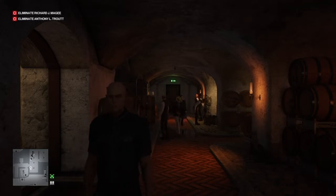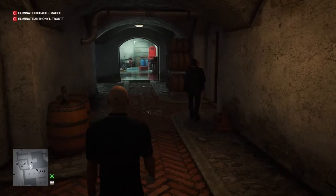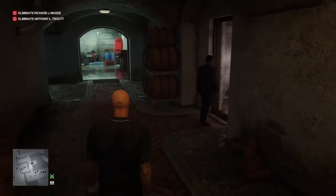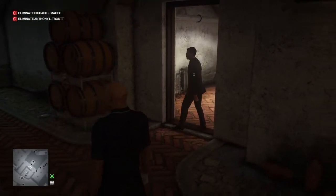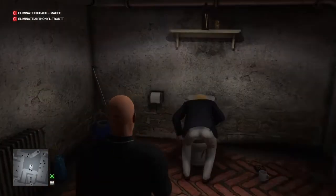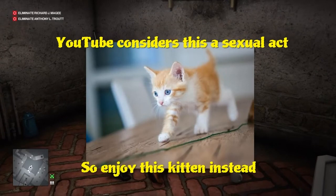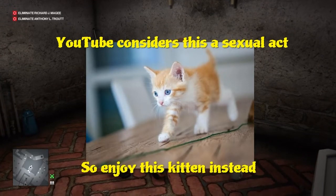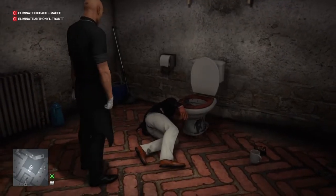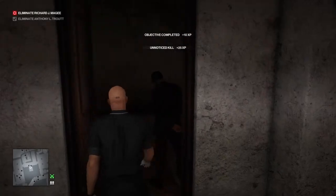I'm going to wait for the bodyguards as well, because I'm not going to wander straight in. Usually I'll be inside the bathroom already waiting, but one of the bodyguards has a habit of following the target into the bathroom. Luckily he's stopped at the threshold and turned around, so now we're free and clear to make our way inside, close the door behind us, and take care of our victim here.